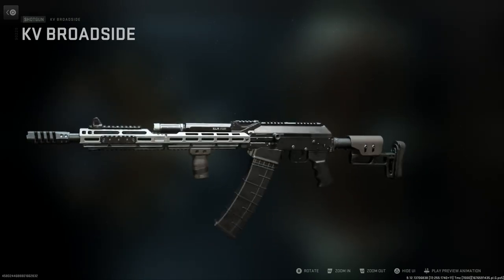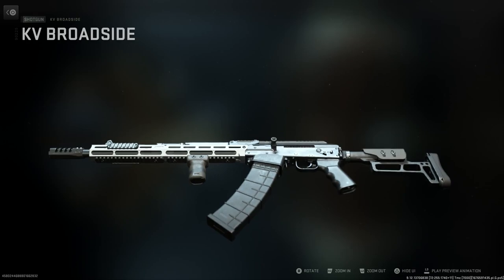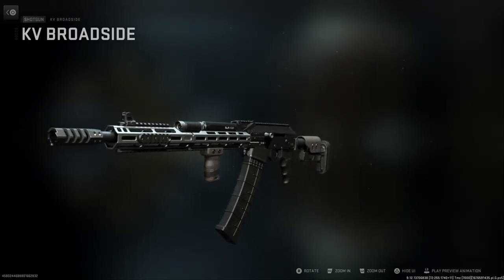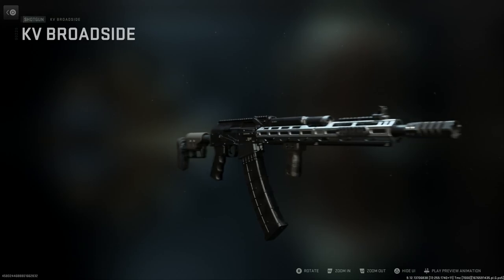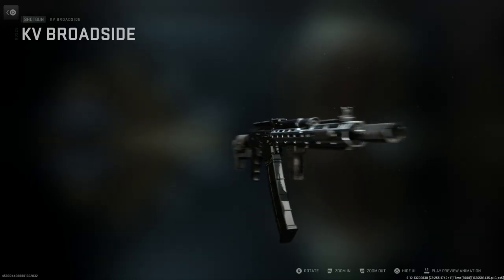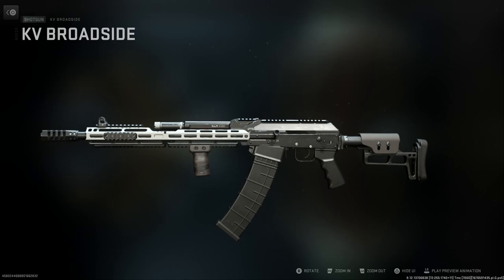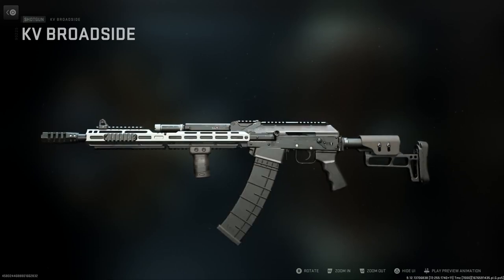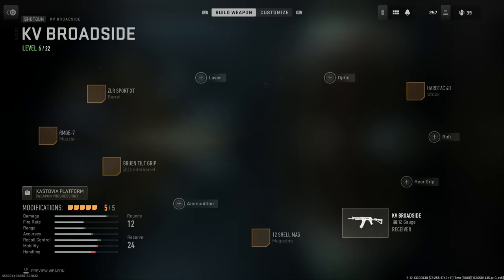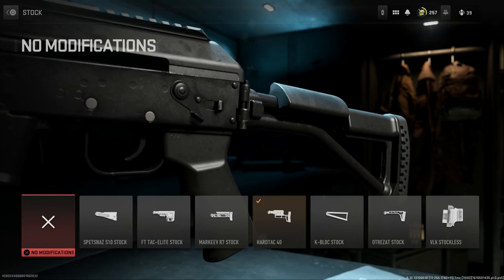I really hope some of these handguards translate over to the rest of the Kastov platform — specifically the AK-103 and AK-105 — because this is very similar to the Troy Industries handguards offered for the AK. Even if it's just a cosmetic option for a blueprint, swapping it to look like this to give us a Troy Industries AK would be awesome. The other thing: the base buttstock offered here is now interchangeable on all the Kastov platforms, so you have this stock available on every single one.